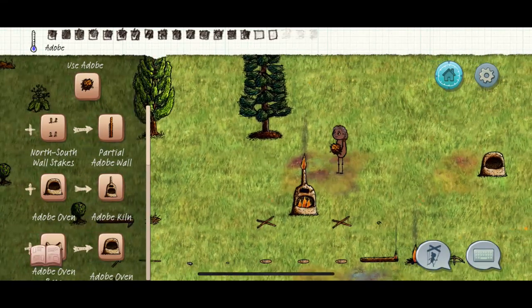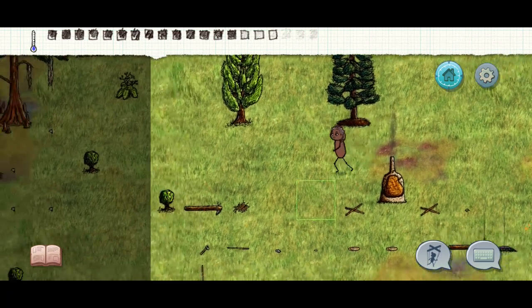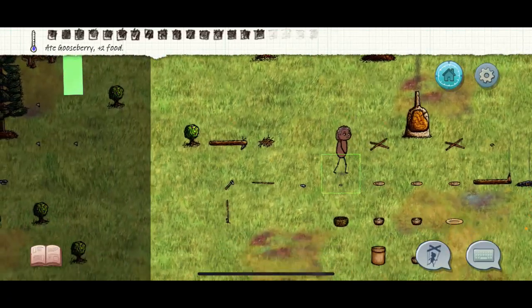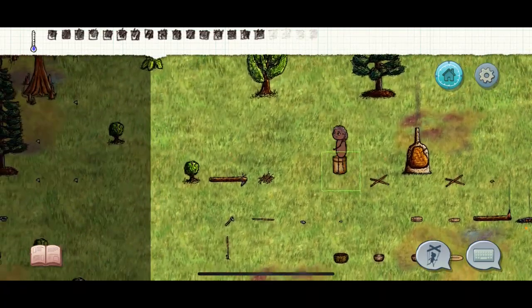After we cook all our stuff - see how your forge is burning? This is when you take your adobe and cover it, because now you're making coal. Coal is good when you find some iron so you can start forging. But forging is gonna be for another time.